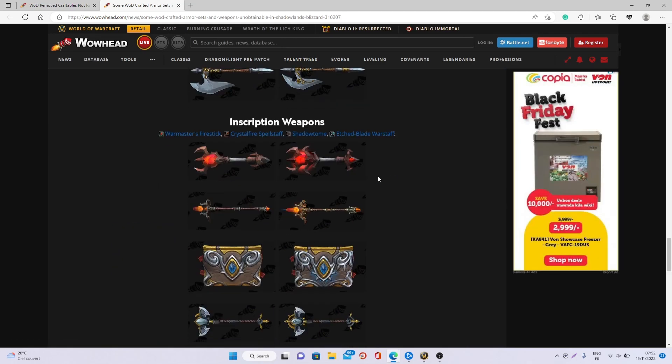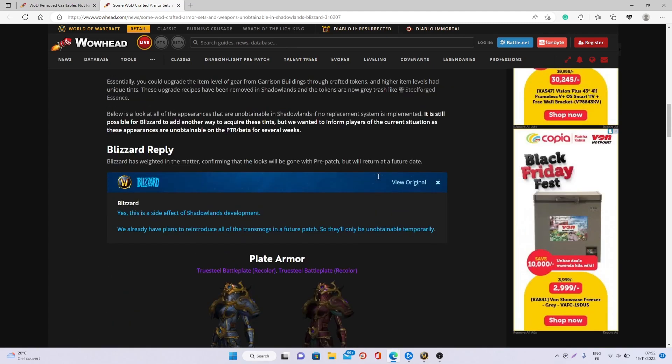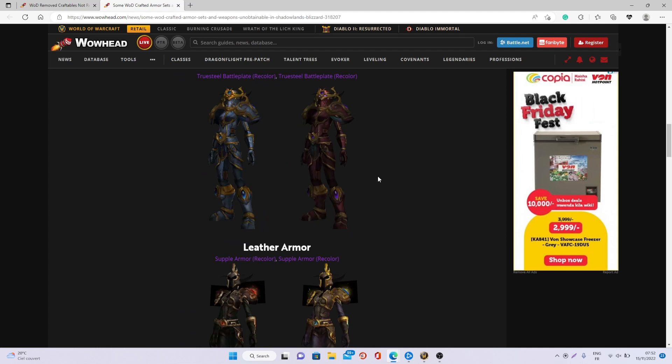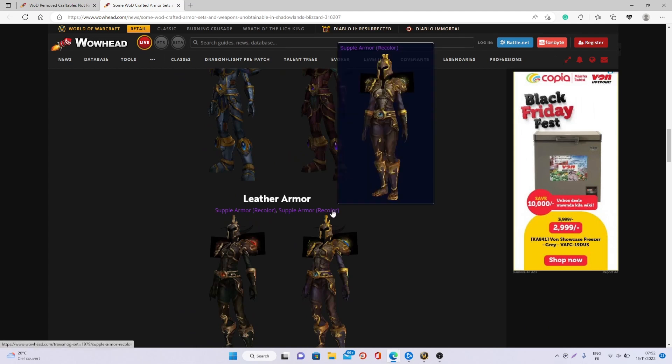I'm personally very happy with this because these are some really good transmog items and I know that a lot of people were looking for all these different items to be reintroduced into the game. What I would suggest is if you still have some of these rare and until now unobtainable crafted items, try to sell them as soon as possible, because unfortunately with the reintroduction of these different essences into the game, the prices might go pretty low.